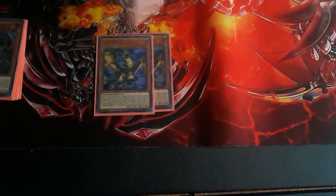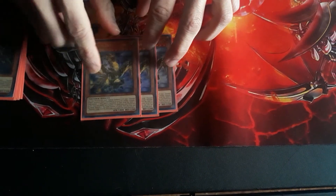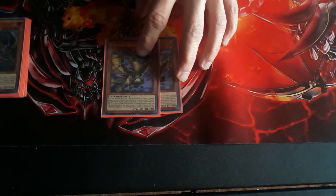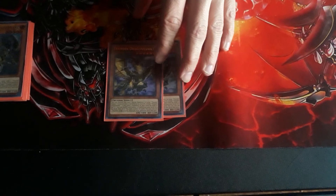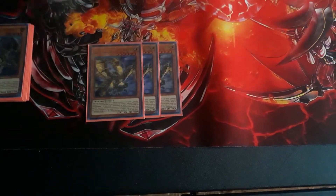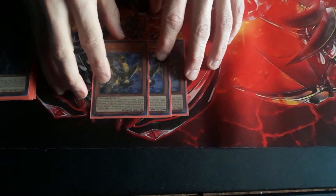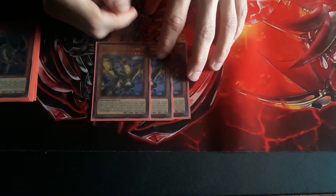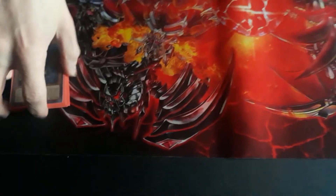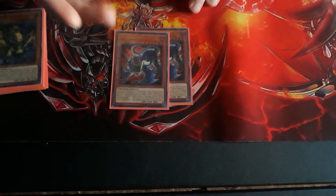Thunder Dragon, Dragon Hawk — he acts like a Magical Mallet. If he's discarded, you can special summon a Thunder Dragon monster that's banished or in the grave. He allows you to pull from the banished zone or graveyard. And when he's banished or sent to the grave, you can shuffle as many cards as you want and draw that many. I cut certain Thunder Dragons down to two, and he's one of them.